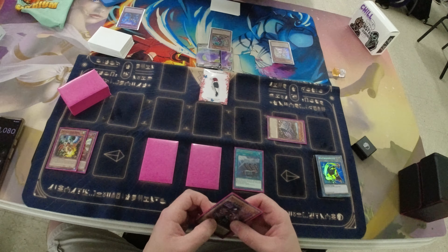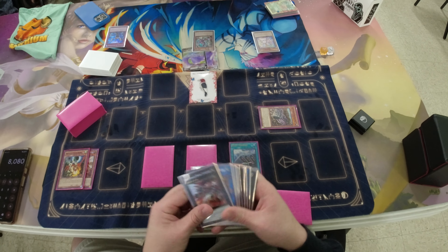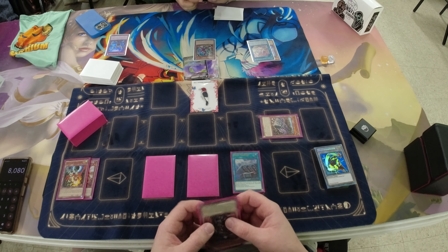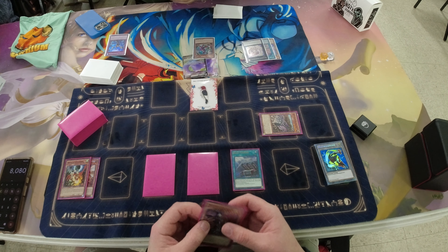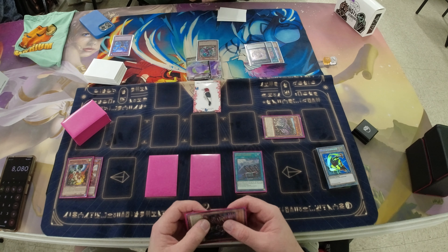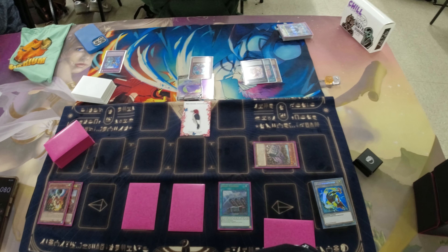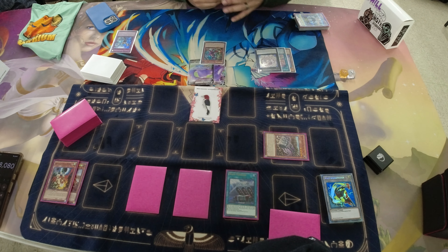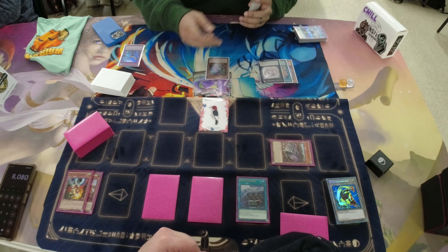Now my opponent is using the Pearly effect to rank up, and I do have Imperm. But I didn't want to use the Imperm, mainly because I was afraid of him having access to Pearly and ranking up with that — maybe he has spell, pitch another spell, summon out Pearly. And he obviously can't add off of it, but he can still use the Rankup effect. I wanted to save Imperm for that.